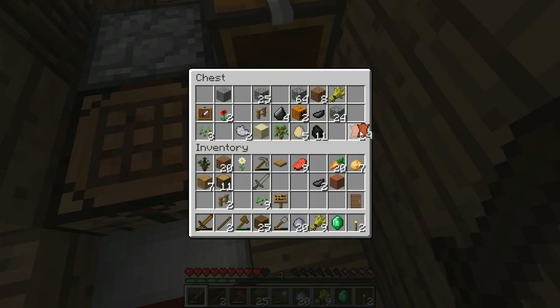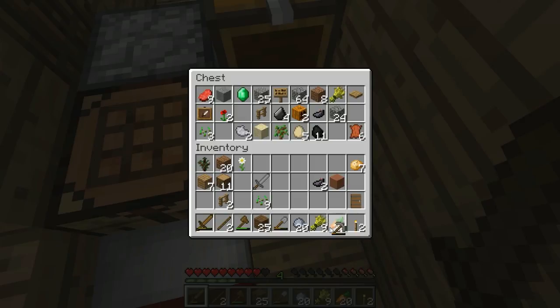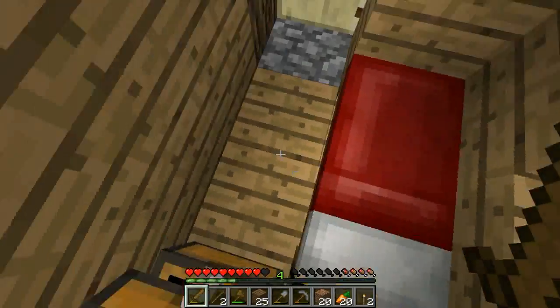I'm gonna put the leather up there. I'll need these carrots. I'm only gonna bring the stuff that I absolutely positively need. I might need dirt just for building and stuff. I think I'm good for right now.